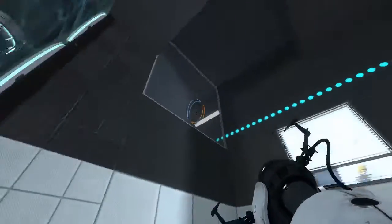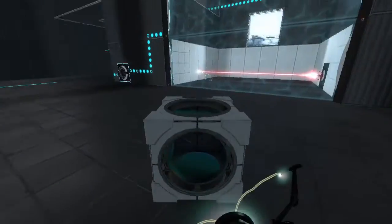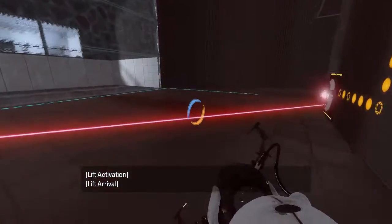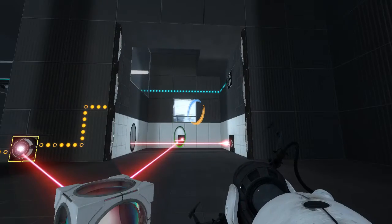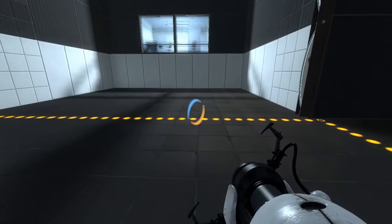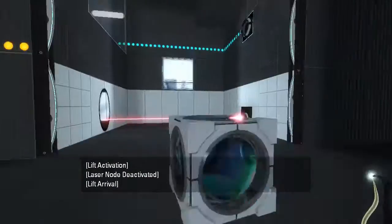Alright, so inside of here we have not much going on. What we're gonna have to do first of all is disable that, so that we can get a portal out here. This guy is right in line with this. So then, after we save and continue, we can aim at this one. The assumption I'm gonna make is that we want to line it up with this, so that we don't need the cube for that anymore. And that would allow us to take the cube in here, but to what avail?